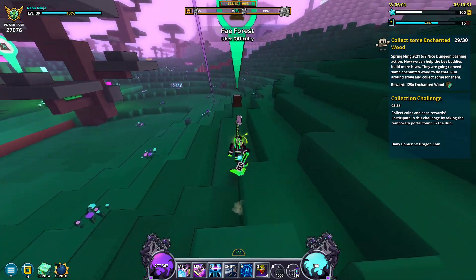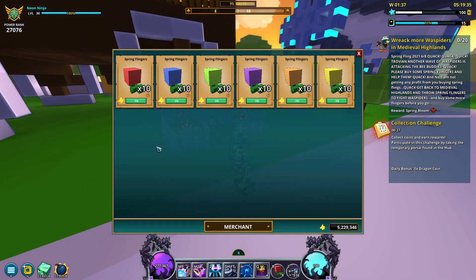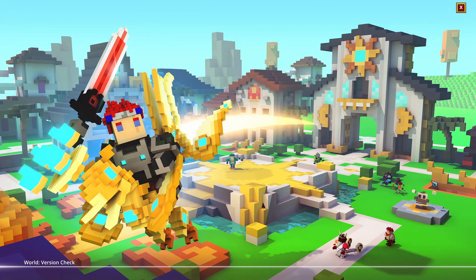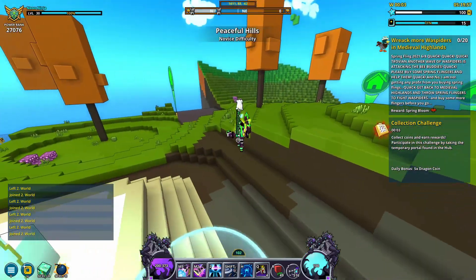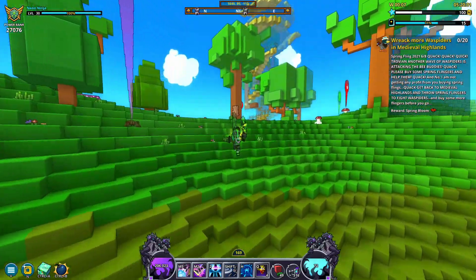Once you've collected 30 enchanted wood, it's back to killing more waspiders. So if you're running low, go buy more spring flingers from the duck in the hub and return to the medieval highlands. This part took me a while even despite having a super fast neon ninja build, so just keep in mind that this quest in particular might take you a decent chunk of time.